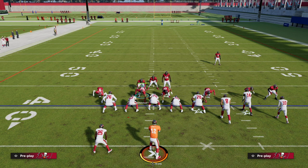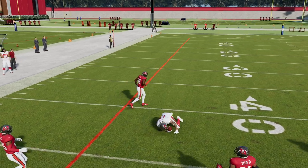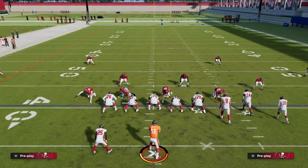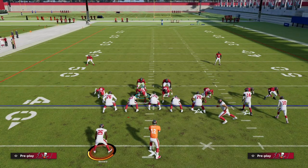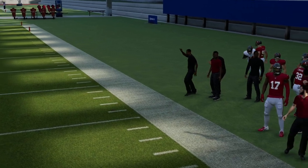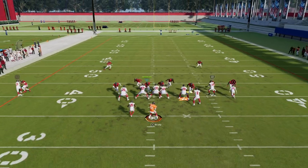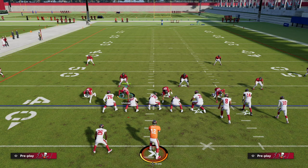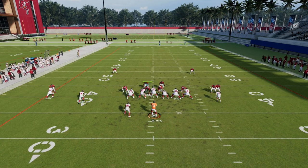Press man coverage is problematic, especially at this point in the year. People are starting to get better at beating it — you're more susceptible to aggressive catches. I'll give you a couple of examples. I can get shed here, but I can easily block the blitz and now my corner route is going to go to the sideline. Obviously I need to put a streak out there to clear any zones, but I have these corner routes that I can hit.